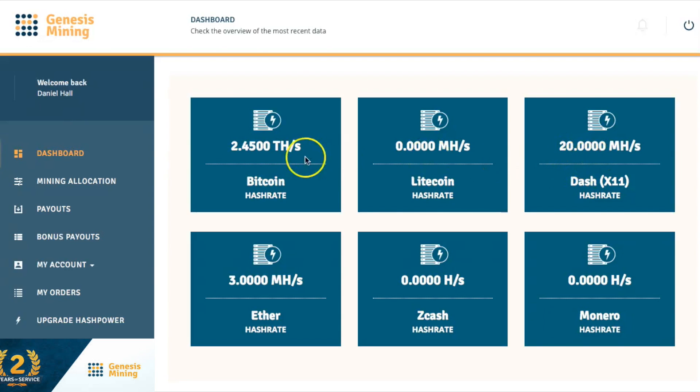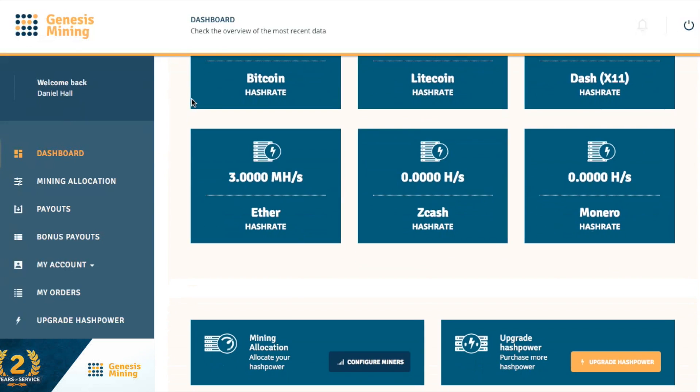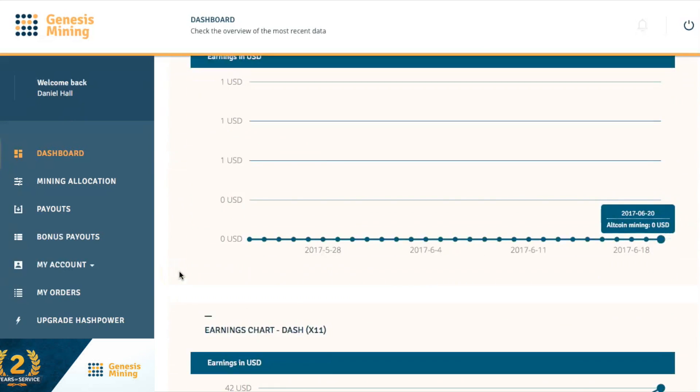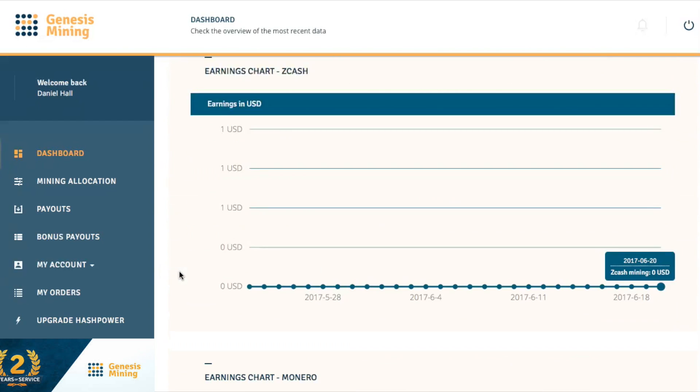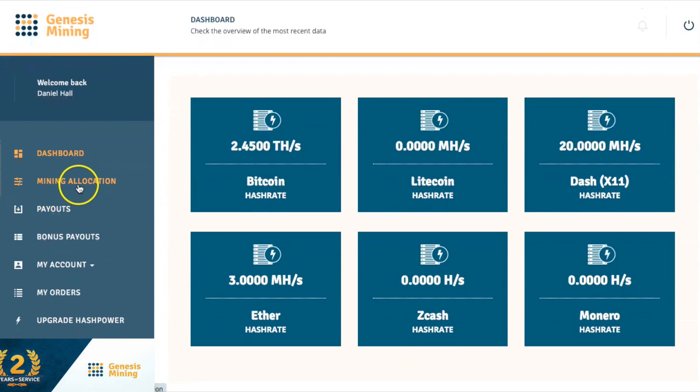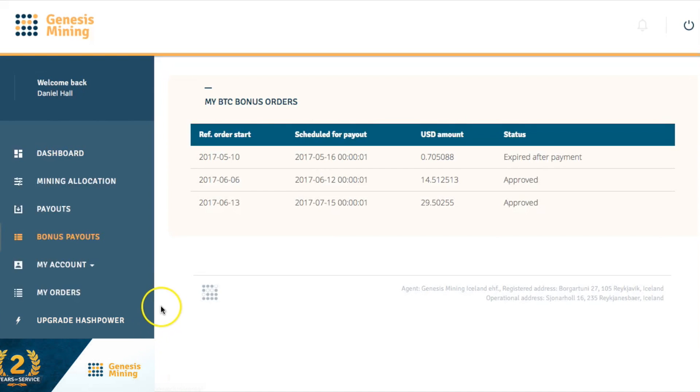20 dash — you can't get dash anymore. I missed out on dash; I had all the opportunity in the world to get dash and I just wasn't too sure about Genesis Mining. But hey, maybe they might put it back up, guys.